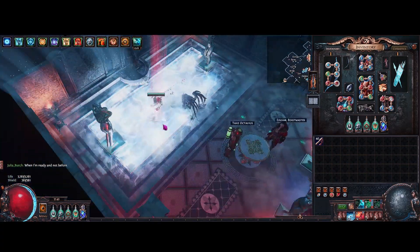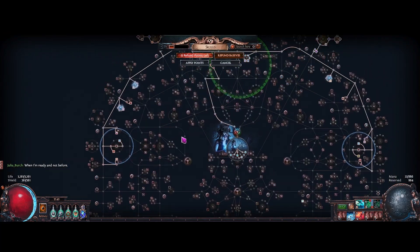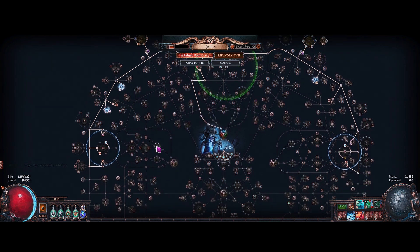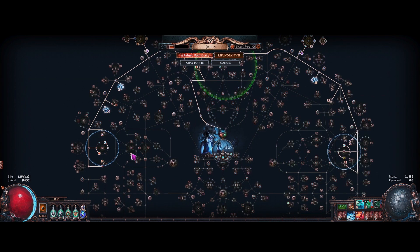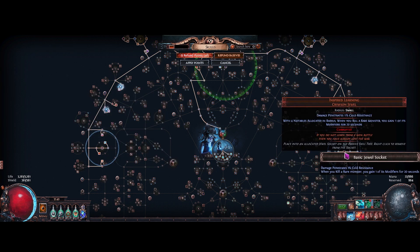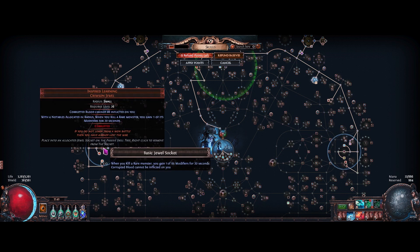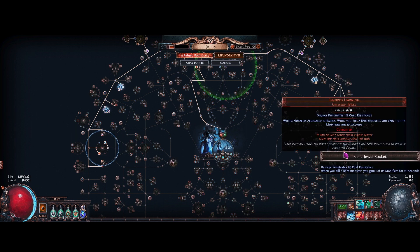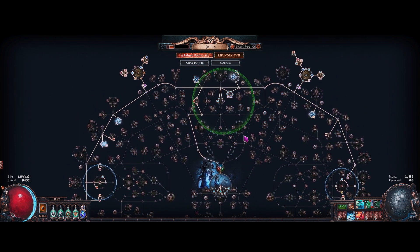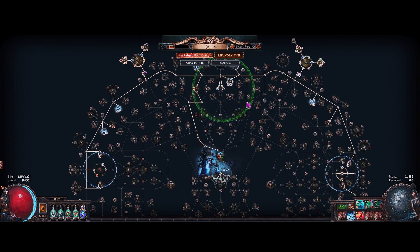Okay, let's look at the passive tree. It's kind of your standard Blade Vortex tree. I'm running two Inspired Learnings — just one wasn't really feeling that good — and I'm not sure how much they're actually doing but they definitely make mapping a lot more fun. Most people will probably just run one here and use an Unnatural Instinct in that slot. When you're jumping into king harbinger mobs in 80% delirious maps, having two Inspired Learnings helps you clear them a lot safer.